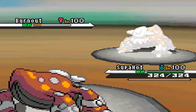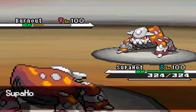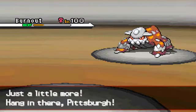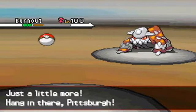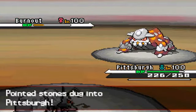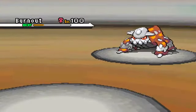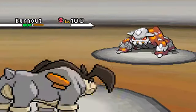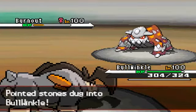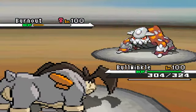He sucks up Stealth Rocks — not sure why, since no one on my team is really affected that much by rocks. I switch out to my Durant, nicknamed Pittsburgh Steelers, and he Roars me out. I don't see Roar on a Heatran a whole lot. He roars me out into Bullwinkle, my Terrakion, which is really not good for him because I can Close Combat anything on his team.